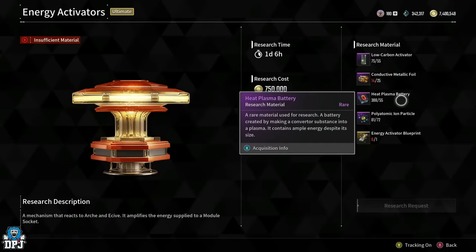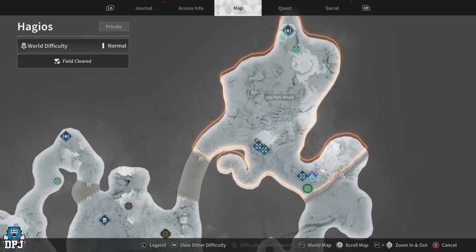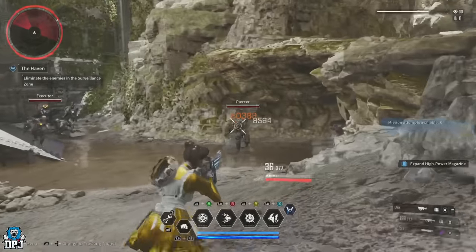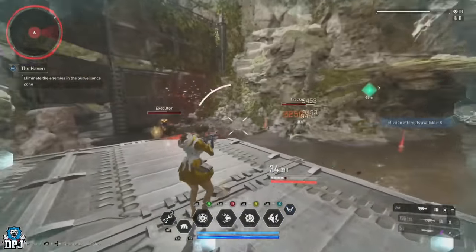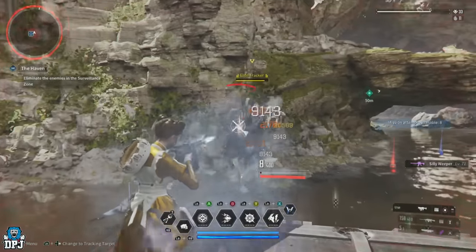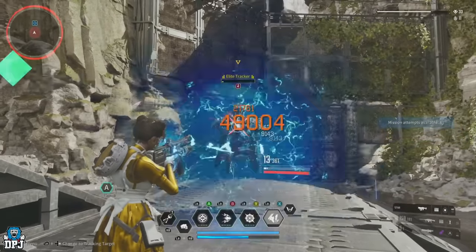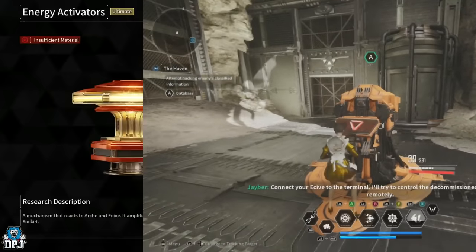Next up, we need 55 Heat Plasma Batteries. This material drops from one of two missions found on Hagios — the Haven mission and the Old Mystery mission. About halfway through both missions you'll come across an elite enemy that drops these. The Haven mission is by far the quicker option, and both can be done on normal mode. The enemies are a lower level in the Haven mission than in the Old Mystery mission. Do the Haven mission until about halfway through, then reset via Albion or just finish and restart — it's the best way to get these.